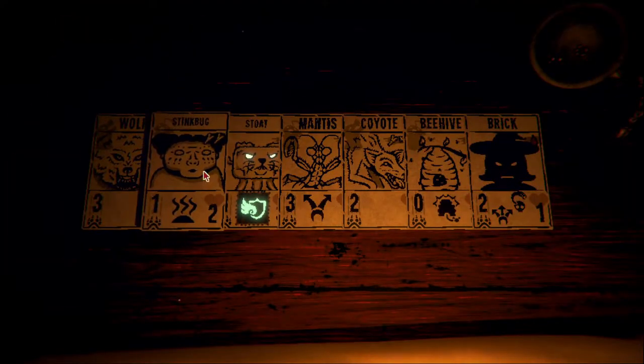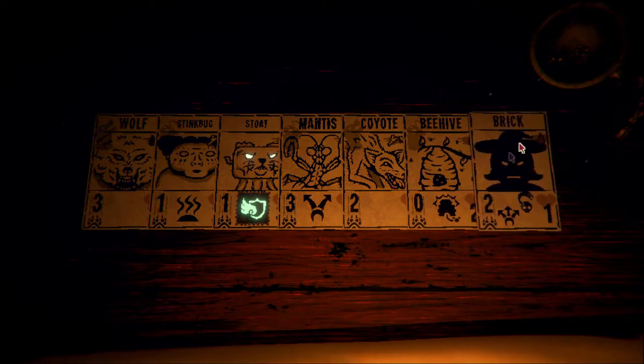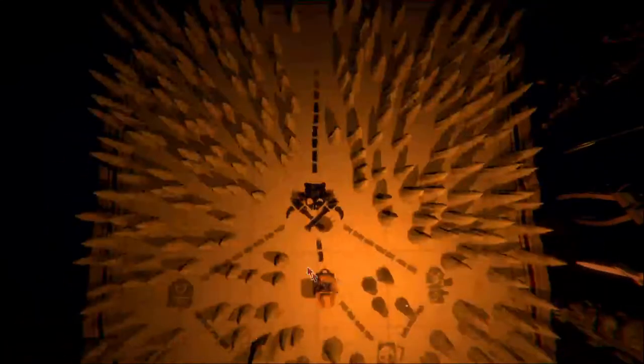Let's go over the deck real quick. We've got wolf, stink bug, stout, mantis that we've upgraded twice, a coyote, a beehive, and then this death card - brick - which is actually very pretty darn good. So we might have got a little lucky with the draw.